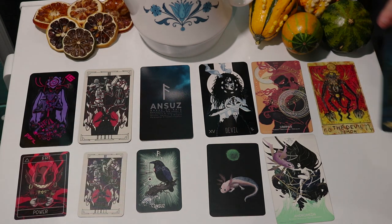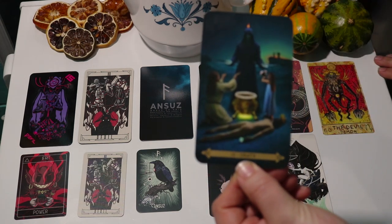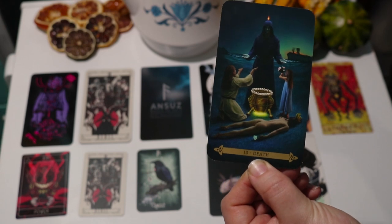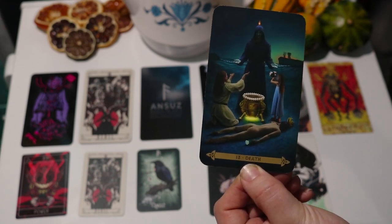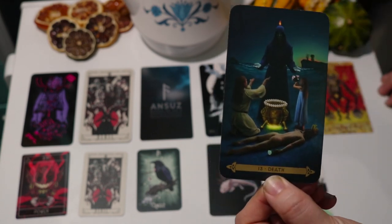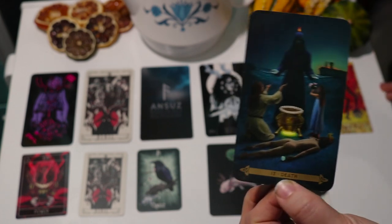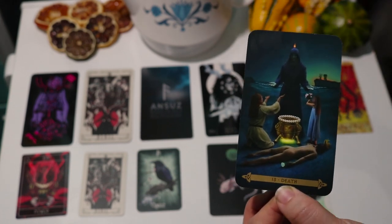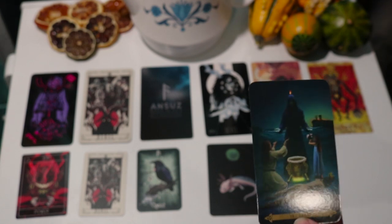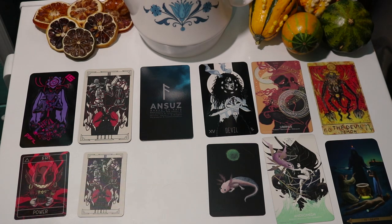The next deck is the Celtic Tarot, which was also a gift for me. This one is a pretty standard Celtic imagery deck — everything is very straightforward. If you're familiar with traditional symbolism, it's all there. This deck and the Wayward Dark Tarot — the first one I talked about — are what I'm going to call not-safe-for-work decks. There's lots of nudity. In this one in particular, the King of Cups has the hugest wiener in this deck. It's pretty intense. This is one of those decks where you're flipping through it and you're just like, oh jeez. Unsolicited wiener cards.